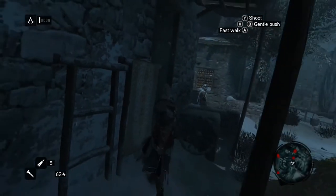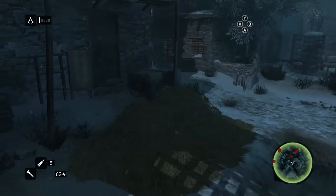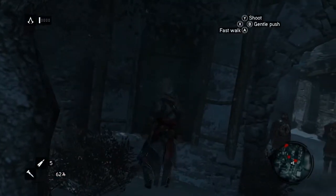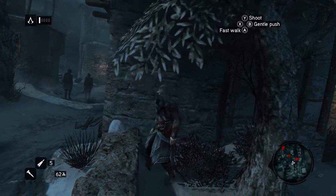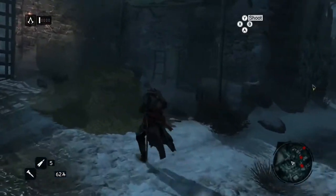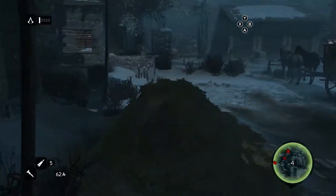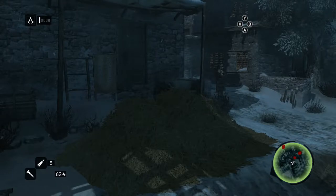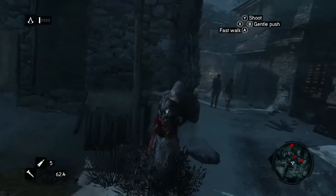There's two guards there. The problem is I don't have both my blades, and I can't climb anything either. I don't think I can be stealthy in this scenario — because they're together. So I can only take out one.